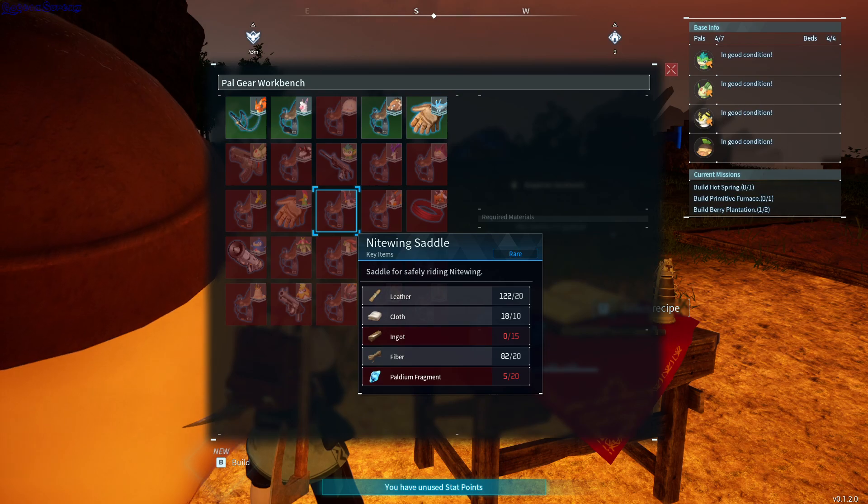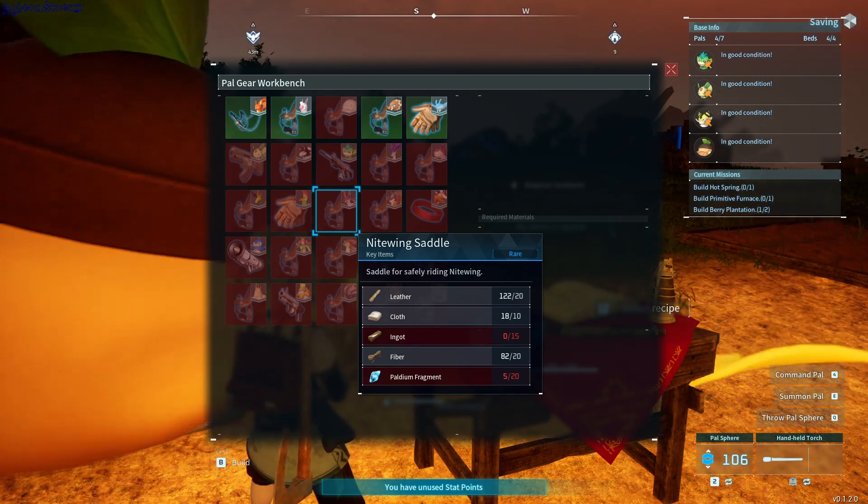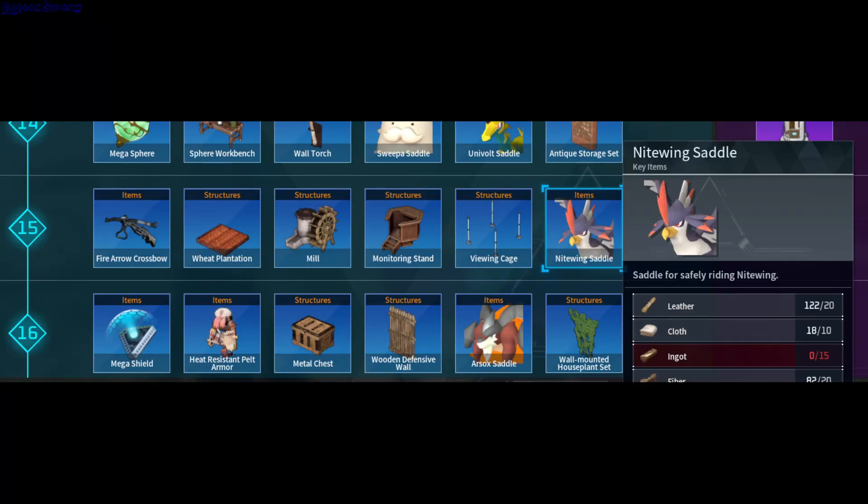He's around level 15, you can get him and then you need to craft this saddle for him. You can craft it at level 15 — this is the thing you need after capturing Nightwing.